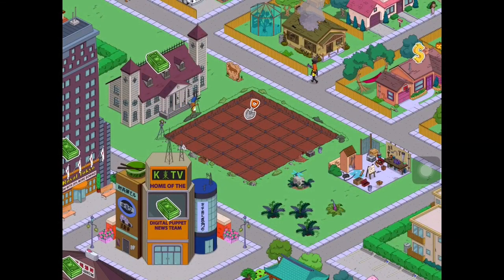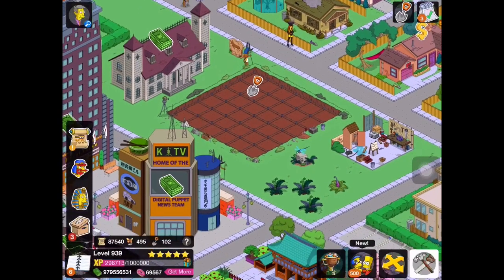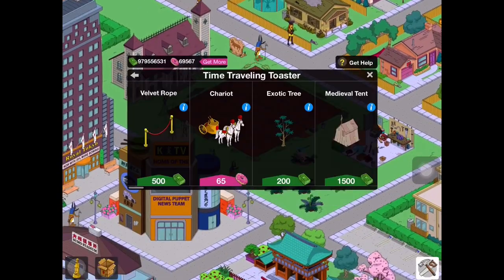Hey guys, what's up? It's the Nuclea Videos HD and I'm here with the latest update for the Simpsons Tapped Out. Today we are here in the time traveling update in Act 2 where a brand new decoration has been added to the store. That brand new decoration that has been added is the Chariot and it's worth 65 donuts.